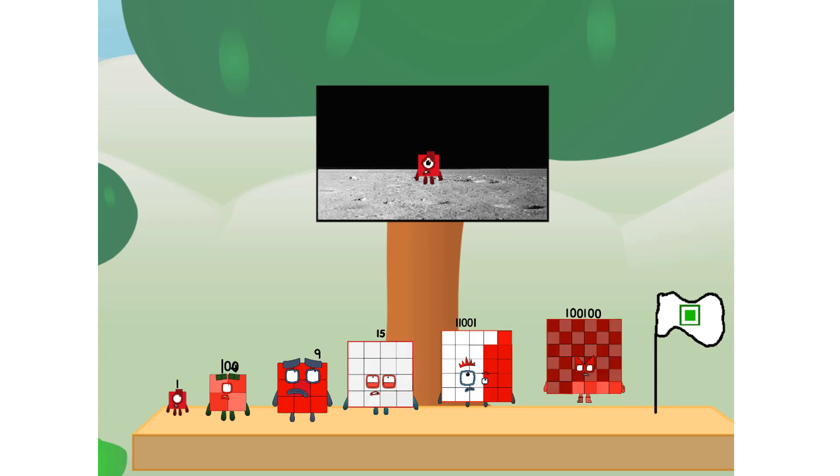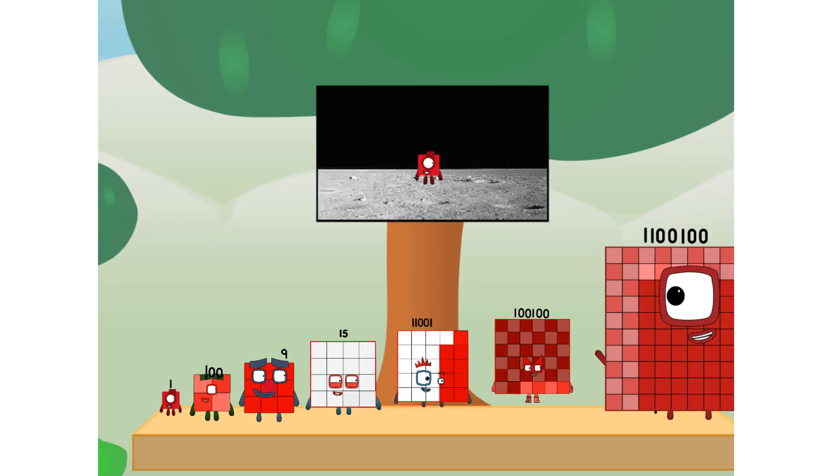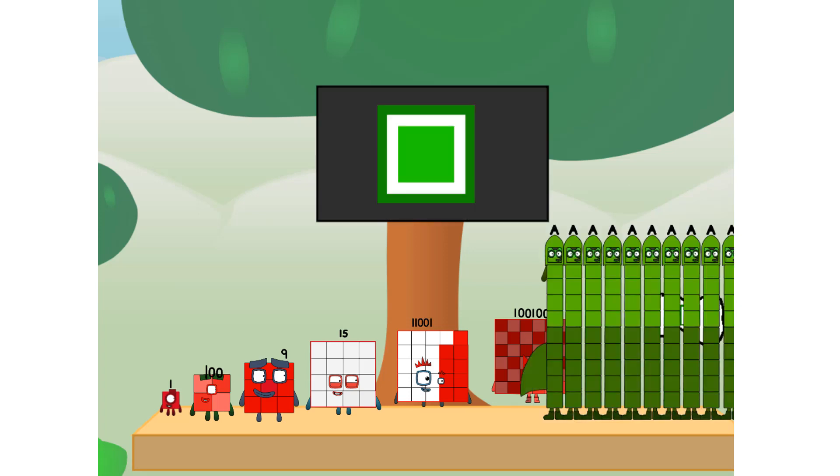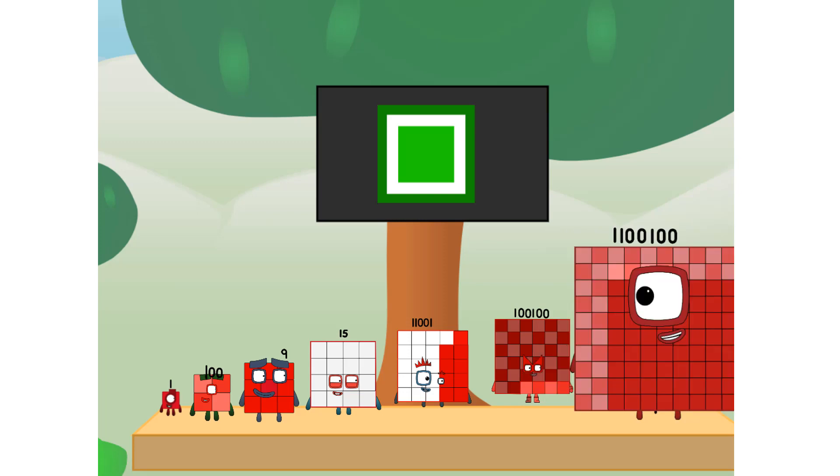The only thing left now is to plant the square club flag. Number land, we have a problem — I forgot the flag. Don't worry, little one — I'll take care of this. Ninety-one. And I promise, no rockets — square power only.